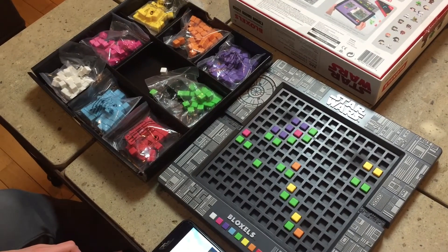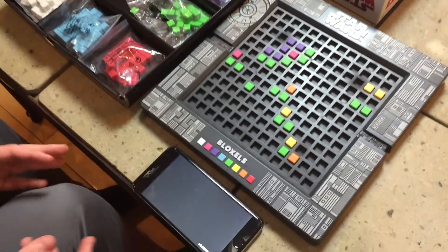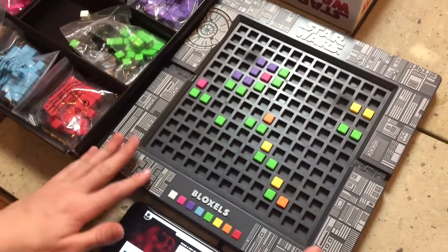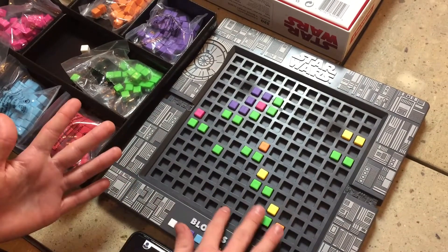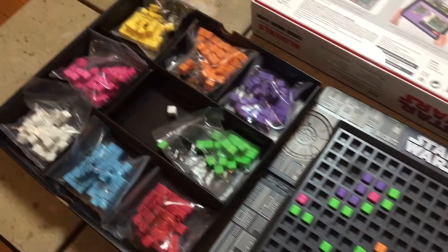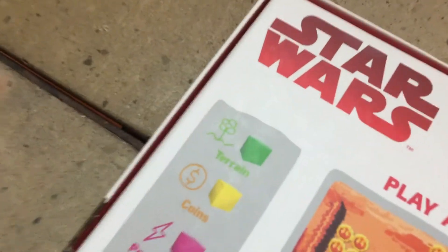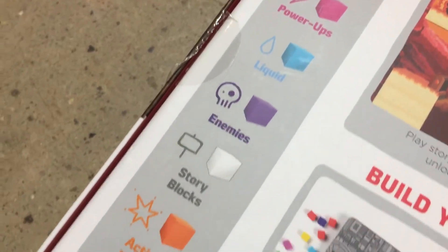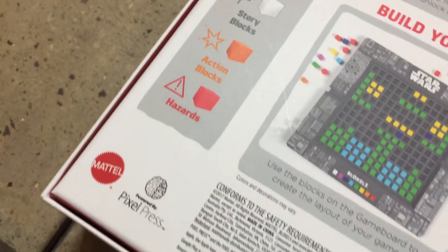So next off is the Builder's Menu, and it has a bunch of different components to it. First, you always need the piece right here, where you build and create everything with the pieces, which come in the box. There are several different pieces, and on the box you can see what they each are: terrain pieces, coins, power-ups, liquids, enemies, story blocks, action blocks, and hazards.